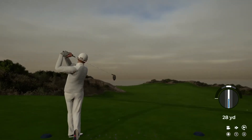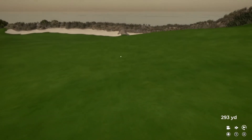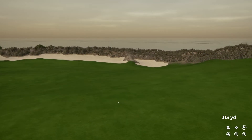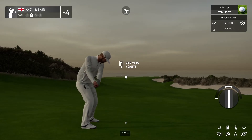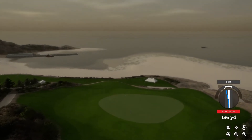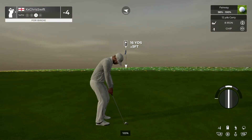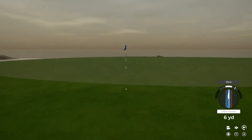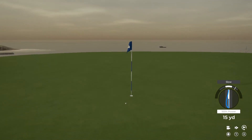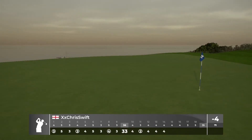We've got a long par four staring us down on this one. The tee shot looks like it'll be safe. Getting a nice view from this elevated position. That approach was a bit wayward, setting up for our third shot. Nice chip — let's head to the next. That'll keep you at four under for the round.